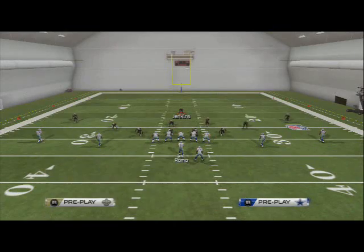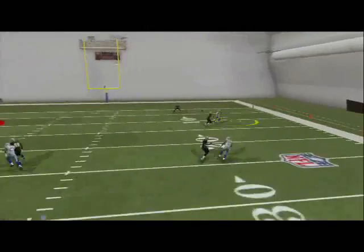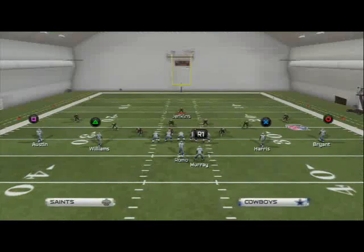You want to get him separation. If you throw it right as he breaks, it gets intercepted. But if you wait a little bit, you'll see he's still going to get separation — that's where you want to throw it. Because it's such a deep route, you may want to smart route it to keep it shallow.